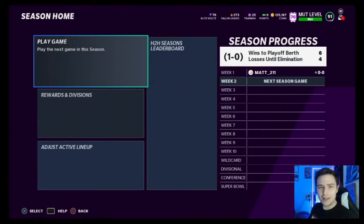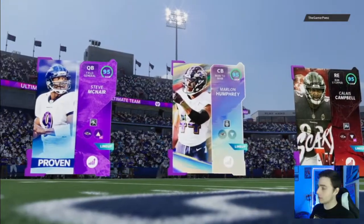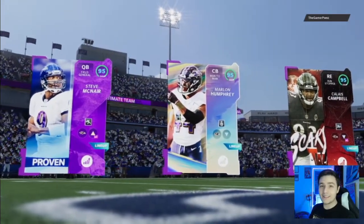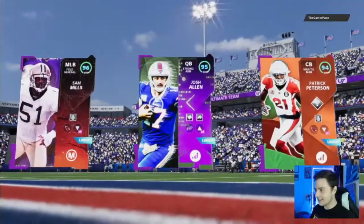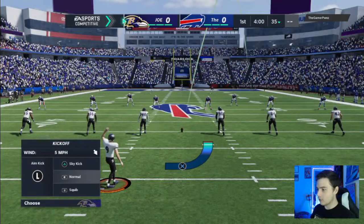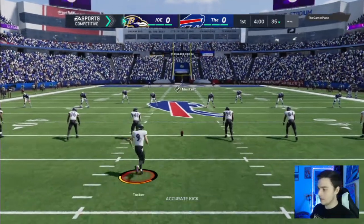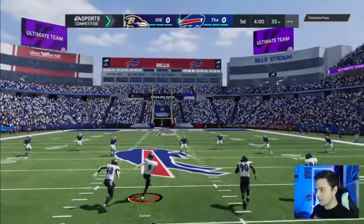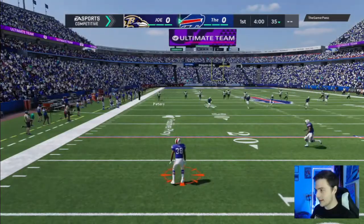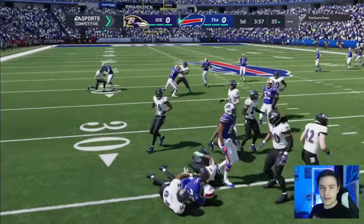I don't really feel right leaving you guys on that note — I barely got to do anything on offense. I'll take that win, definitely, but we're gonna play another game. That Pittsburgh guy got scared, he got scared as hell. Alright, next opponent has Josh Allen. Josh Allen's a little bit broken right now in the game — he's got Gunslinger Playmaker. I'm a little concerned, but we've won against teams like this before, just gotta keep pushing.